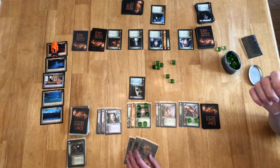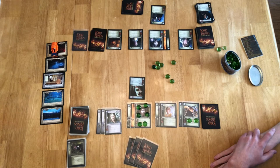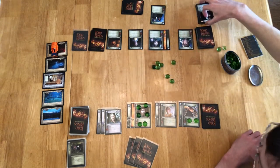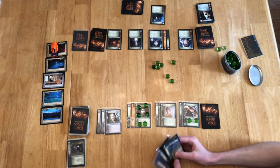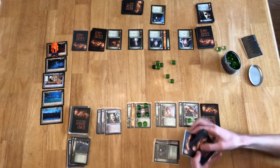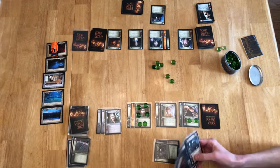Regroup actions — nothing in here, nothing in there, no Orcs to exert. This Fellowship player has moved on both Sites so the Regroup phase is done. Both players get to reconcile. I get rid of the Hobbit Sword and draw six.